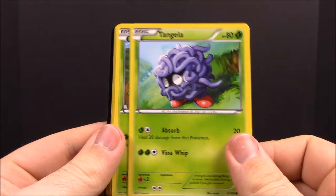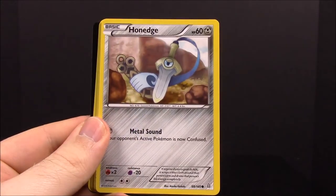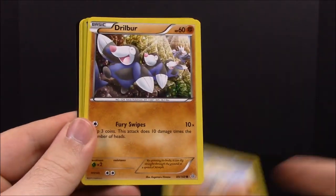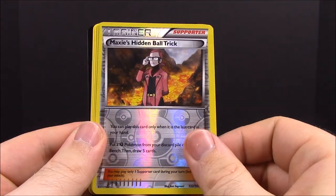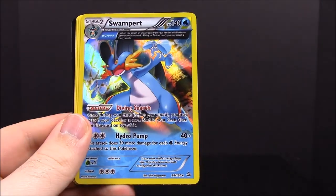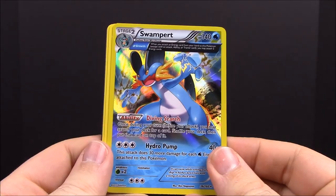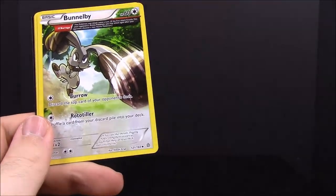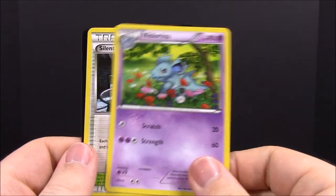First up in the second Primal Clash pack we have Tangela, Treecko, Honedge, Meditite, Dwebble, Maxie's Hidden Ball Trick Trainer, and another Swampert — that's really cool, just a regular Swampert not an EX but it looks really cool — then Bunnelby, Knot Arena, and Silent Lab Trainer. Getting another Swampert is awesome since I never opened a Swampert before, which was actually one of the reasons I bought this set.